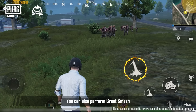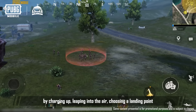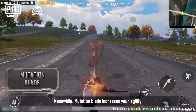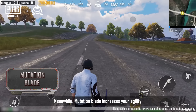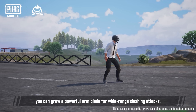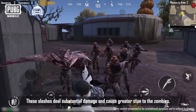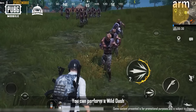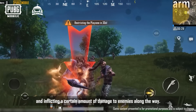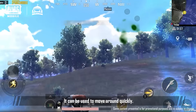The slam attack delivers devastating damage and zombies can't retaliate when struck. You can also perform a great smash by charging up, leaping into the air, choosing a landing point, and swiftly descending to deal substantial area damage. Meanwhile, the mutation blade increases your agility. After equipping it, you can grow a powerful arm blade for wide-range slashing attacks. These slashes deal substantial damage and cause greater stun to zombies. You can perform a wild dash by charging in the direction of the crosshair, inflicting damage to enemies along the way, and use it to move around quickly.